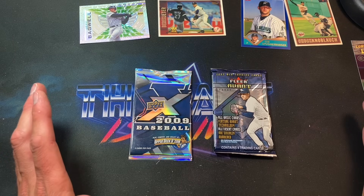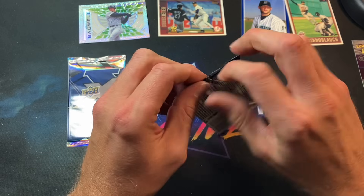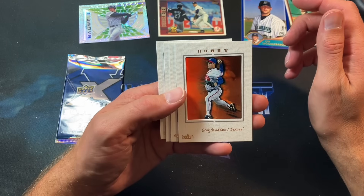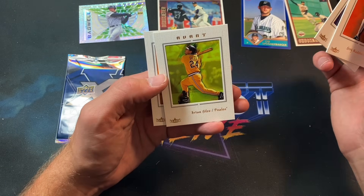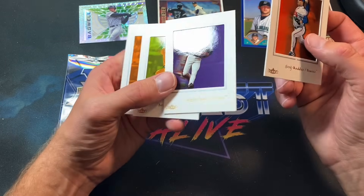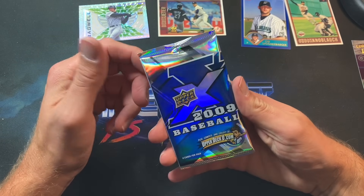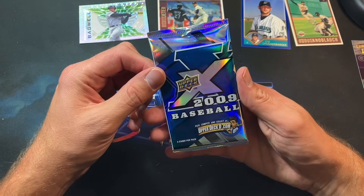We've got two packs left — a Fleer Vaunt and a 2009 Upper Deck X, which I'm curious about. After many years you just lose track. Oh, these Upper Deck X cards are nice — I definitely never opened a box of these before, but we're definitely going to now. Very nice cards with a matte border. Greg Maddux starts it off, then Chipper Jones, Brian Giles, and Austin Kearns. Just base cards but they look fantastic. I'm looking to get the boxes — probably super expensive based on the quality.